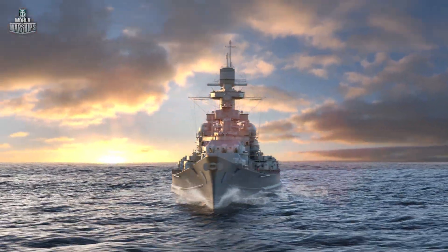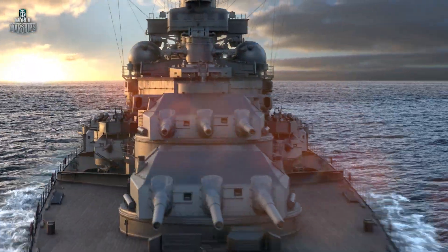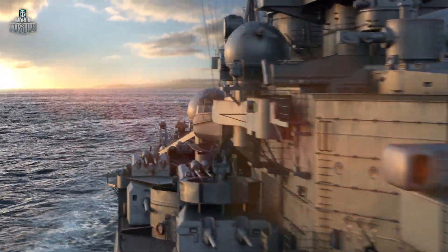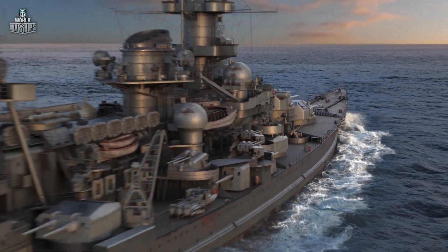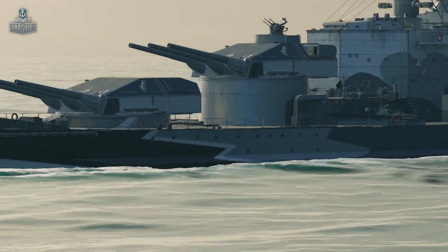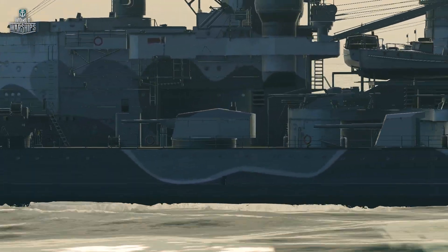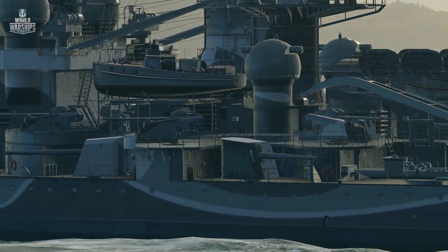The descendants of the Grim Teutons designed the unique Scharnhorst, which combined the advantages of a battleship and a cruiser. The resulting warship was both beautiful and highly functional — a stubby hull, formidable primary armament turrets, and elegant superstructures. A classic warship as she should be.